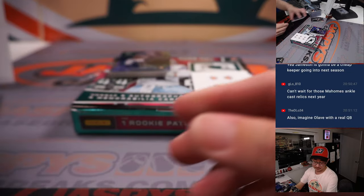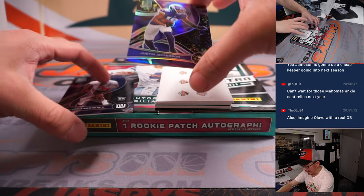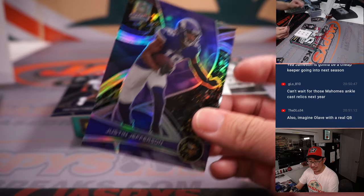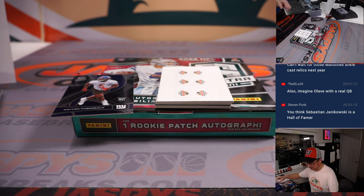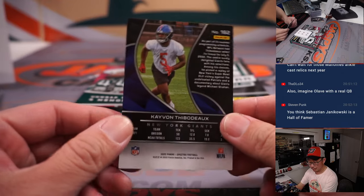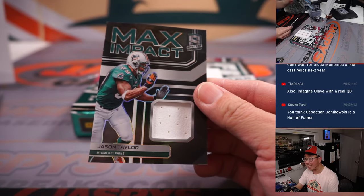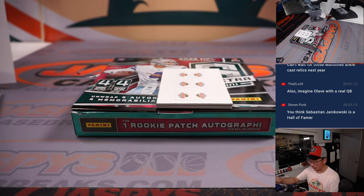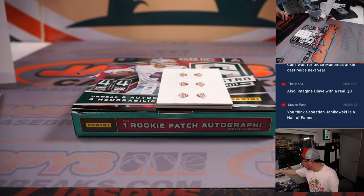Chris Olave with a real quarterback — what are the Saints going to do at the quarterback spot? Final pack here. There's Justin Jefferson, 8 out of 8, going to Vikings 8. Alex with Vikings 8. And the final two hits — we got Jason Taylor, 42 out of 99, Max Impact Relic for the Dolphins. Dolphins 2. Alifonzo with Dolphins 2.